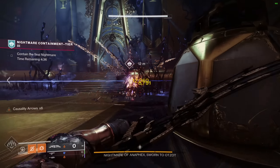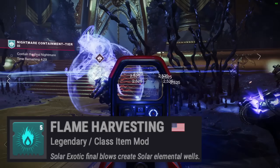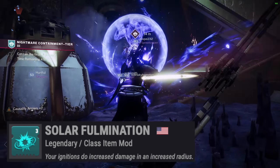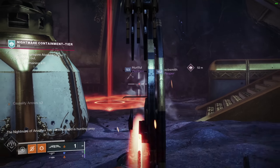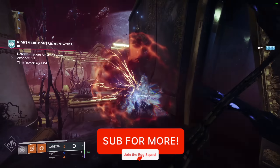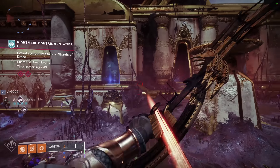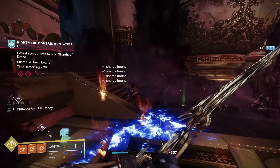Finally, to our class item. We have two seasonal mods: Flame Harvesting and Solar Fulmination. Flame Harvesting states: solar exotic final blows create solar elemental wells — Tiku's is all I have to say. Solar Fulmination further powers up your throwing knife by making ignitions do increased damage in an increased radius. We also have Bountiful Wells, which takes all of our well creation mods and doubles their effect. To recap: we have Melee Wellmaker, Flame Harvesting, and Explosive Wellmaker all getting doubled. I have seen six wells spawn at the same time.